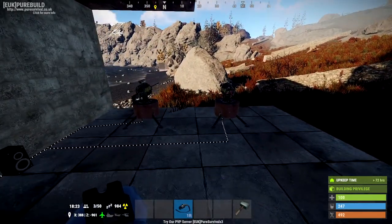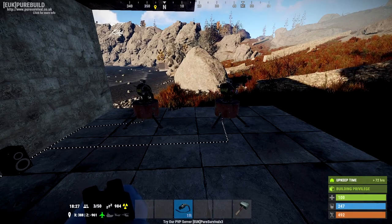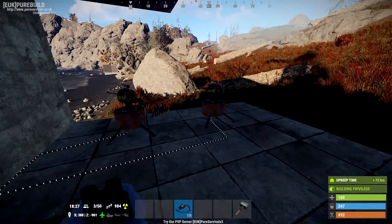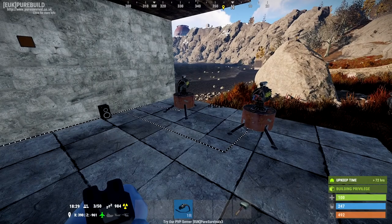They're not firing at me because I've sneaked up behind them. So if you are able to do this with a base you're raiding, you can sneak up behind the turrets and don't worry about taking them out. Now I'm going to wire these up so you've got the three nodes as well.